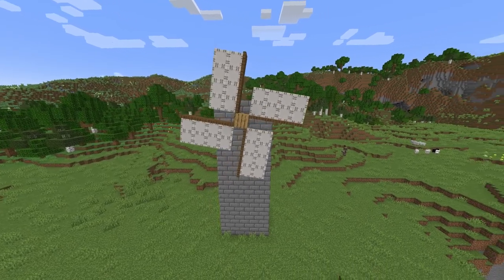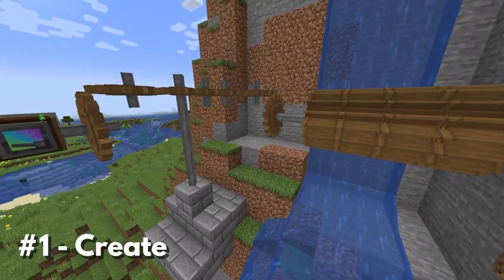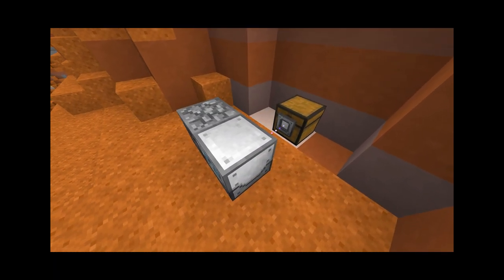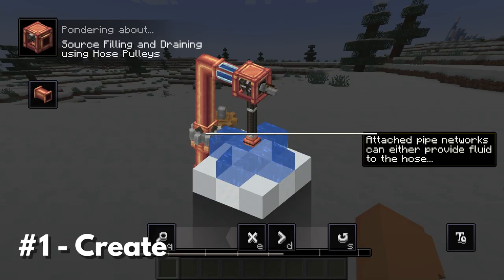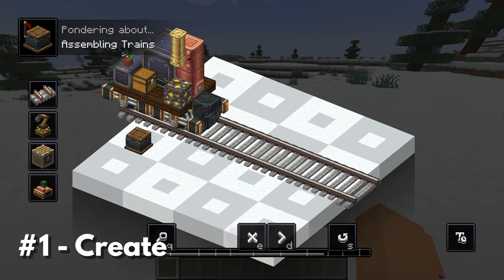There are very few mods that manage to completely transform Minecraft while still keeping the feel and philosophy behind the base game. Create does just that. Create is an automation mod. You've probably seen automation mods before that add all kinds of new blocks to automatically mine resources, smelt things, and produce new technologies. However, most of that automation happens inside block GUIs and doesn't feel well integrated into the rest of the game. Create is the opposite of that — a full toolset to not only build automated factories, but also build any kind of wacky contraption your heart desires.